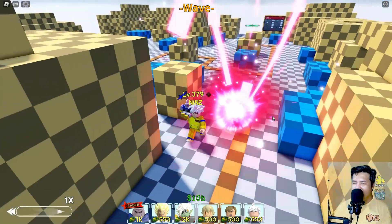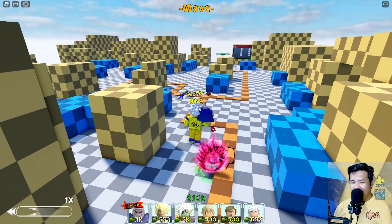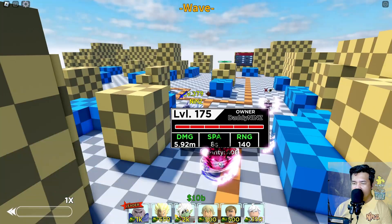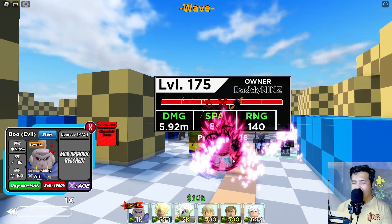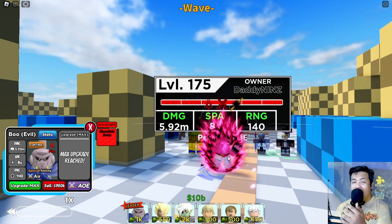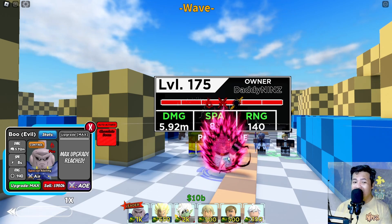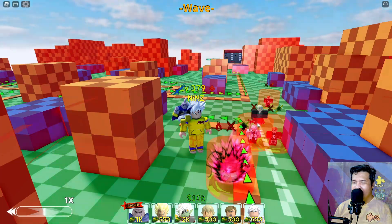I'm gonna place Erwin and Merlin. For a total damage of 5.92M and 140 range with the help of Erwin and Merlin buffs. Next is our Kisuke - for a total damage of 6.91M and 120 range with the help of Kisuke buffs.